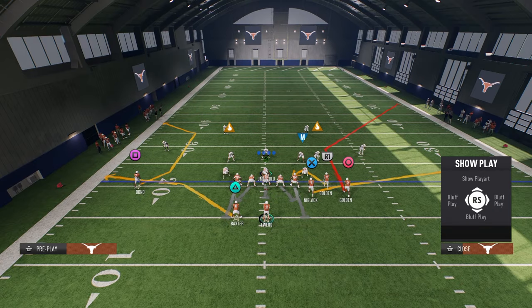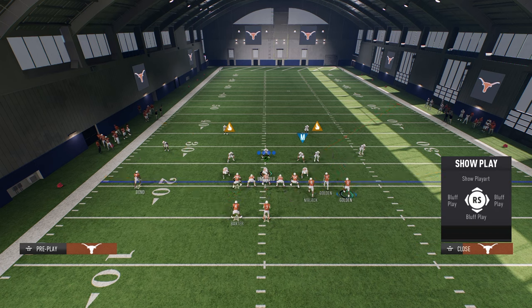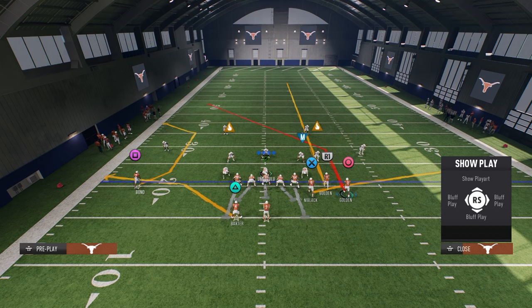The setup for the play is we're going to take advantage of this C route on the left side. What this C route is going to do is pull outside thirds and outside quarter zones. The rest of the route combo we're going to create with hot routes — we're going to streak our slot receiver, post our outside bunch receiver, and that's basically the bomb aspect of this play.